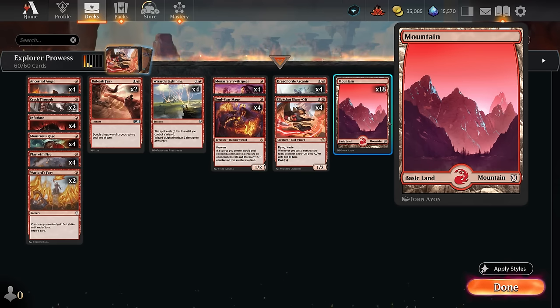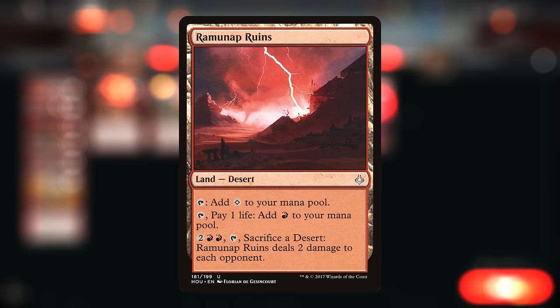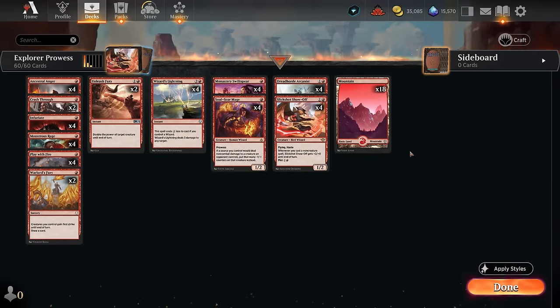Ideally we keep a hand with two lands, get up to three after a turn or two, and then cast multiple spells in the same turn without flooding out. I'm not playing any of the deserts which could be sacrificed to finish off the opponent if they're low enough, but we're rarely going to be in that position since we're more of a pump spell deck compared to a classic burn deck. We usually deal damage in large chunks, and the desert damage can add up against aggro since it's one of our only red-producing lands.